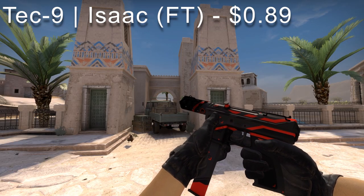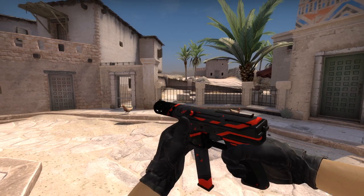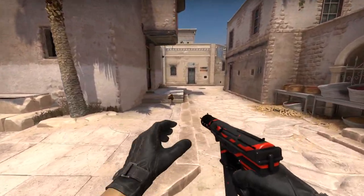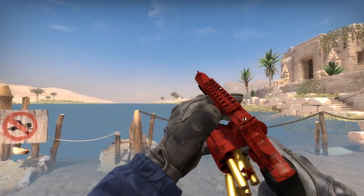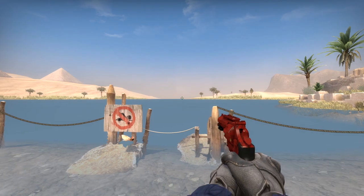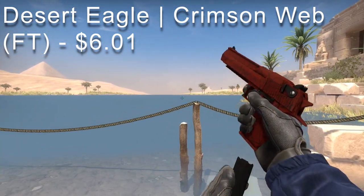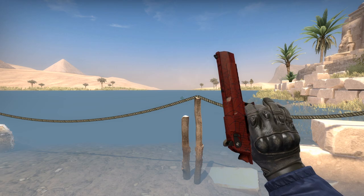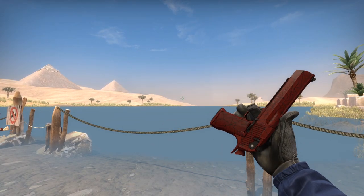The Tec-9 Isaac is going for $0.89 — a red and black colorway with red highlights throughout, and for an old skin it's aged pretty well. If you're an R8 revolver god like me, the Crimson Web in minimal wear is around $0.50 — still some scratches but it's the famous R8 and an awesome looking skin. For the last pistol, the Desert Eagle Crimson Web in field tested condition goes for $6.01. Unfortunately it's pretty beat up and scratched, and it's the only red looking skin for the Deagle — it's still cool though.